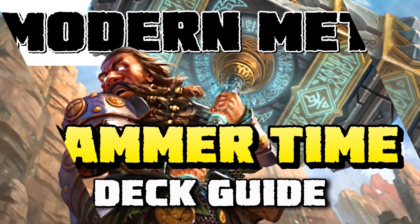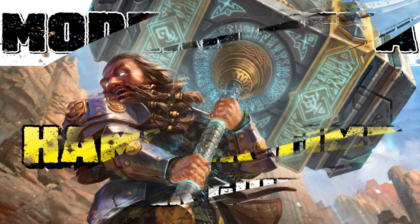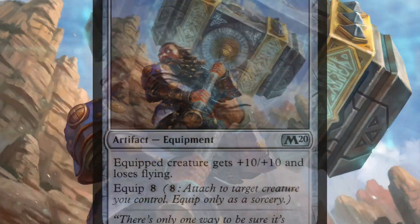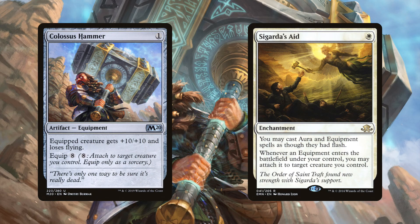Today we're looking at Hammer Time. This was once a meme casual deck — a silly, funny deck — and now it's one of the best decks in Modern. The deck is named after Colossus Hammer, a one-mana artifact that gives a creature +10/+10, which is a ton of power for one mana. The problem is it costs eight mana to equip. However, the deck circumvents that cost by playing Sigarda's Aid.